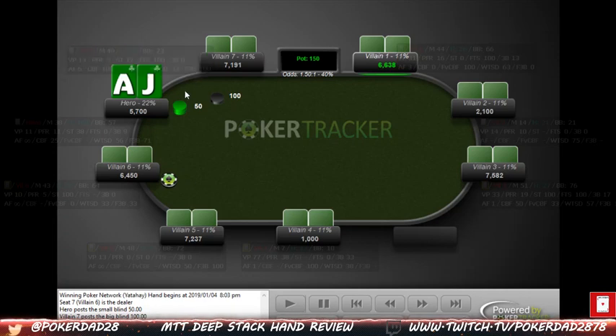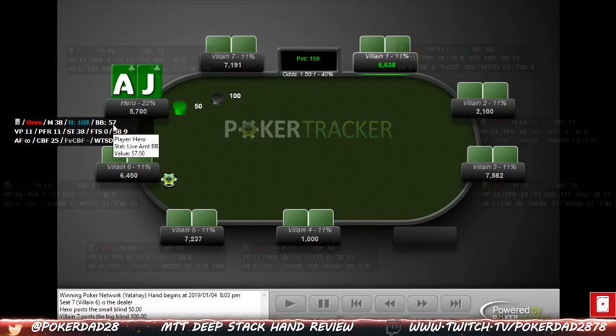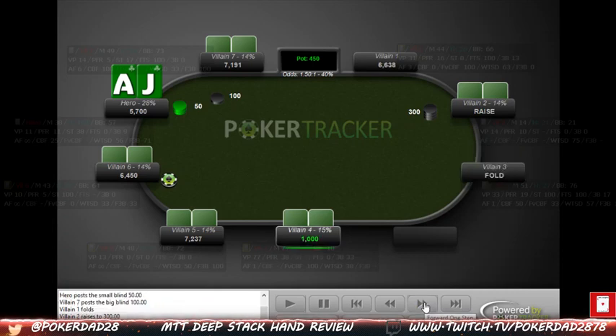Right now we can see we are in the 50/100 blind level in this particular tournament. I don't know what tournament this is — I just pulled it up from the database using hand review. We're in the small blind here with ace-jack suited. Our M is 38, and for those who still want to see big blinds, the big blind is 57. Pretty deep. We get an open raise from a player we only have 21 hands on, so it's pretty early to say what kind of player type they are, but they kind of look reg-ish.